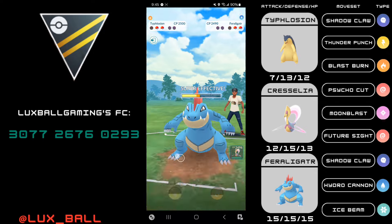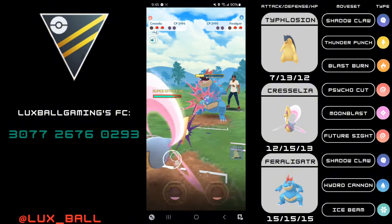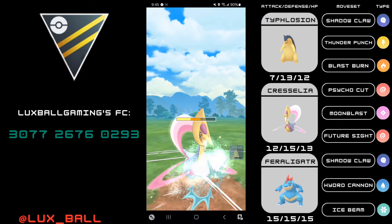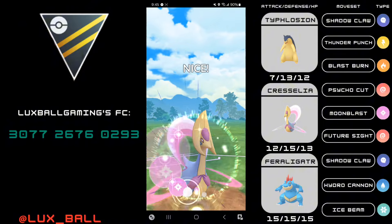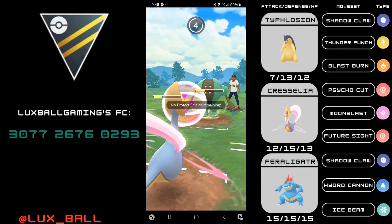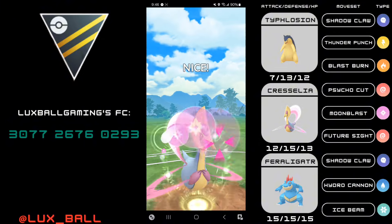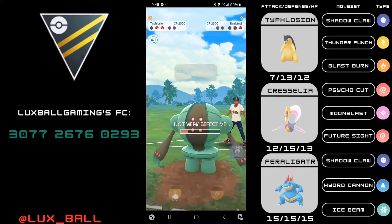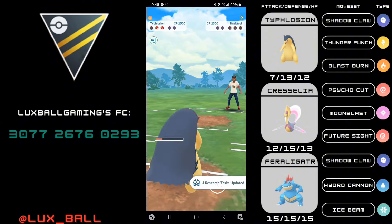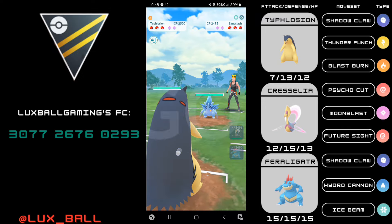Typhlosion comes in and I just go for the Blast Burn — I don't want my opponent to call a bait and win the game. I do get the shield and I'm able to get a full Shadow Claw through. I look out in case the Feraligatr comes back in since I think it has some energy. In comes Typhlosion and I go for a Thunder Punch. Making another catch on the opponent's Feraligatr with Cresselia. I should have a straightforward win condition — immediately go for Moonblast to get rid of the Feraligatr, then Registeel makes it to just a Focus Blast which guarantees the win. This Thunder Punch guarantees the win as our team can fast-move beat down even Registeel.